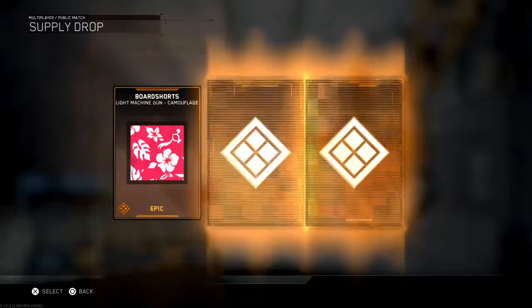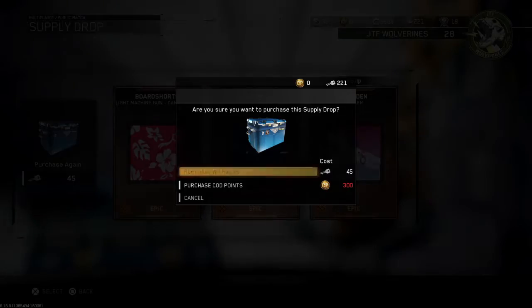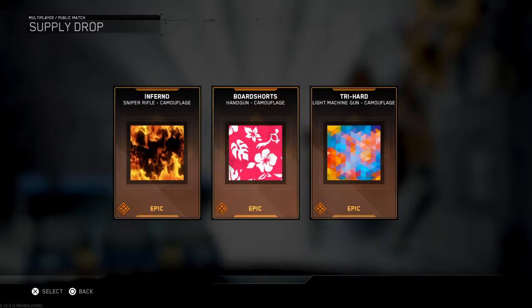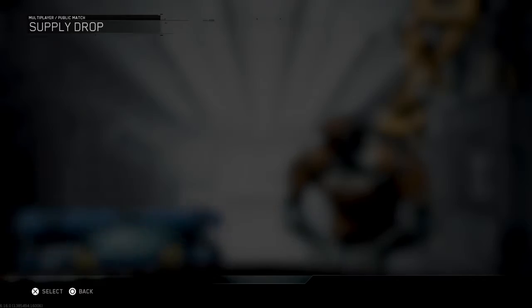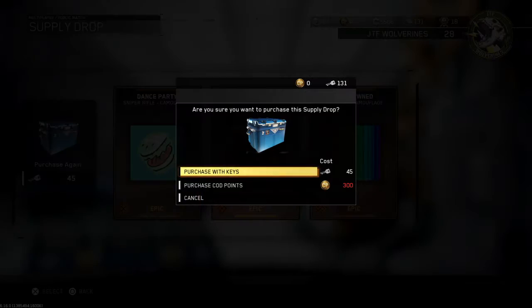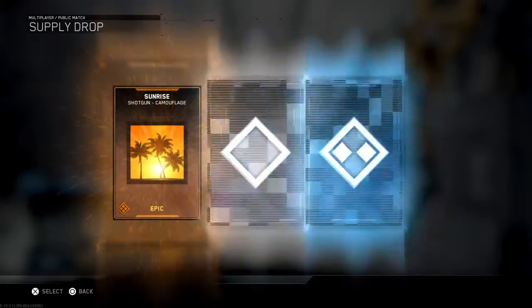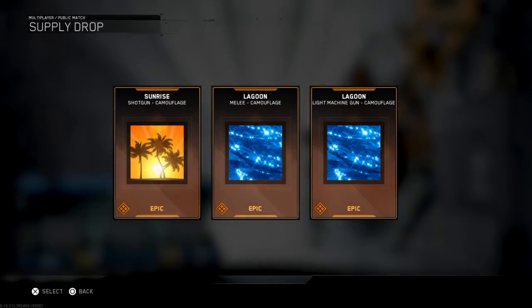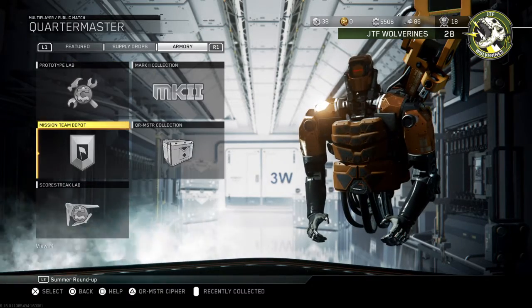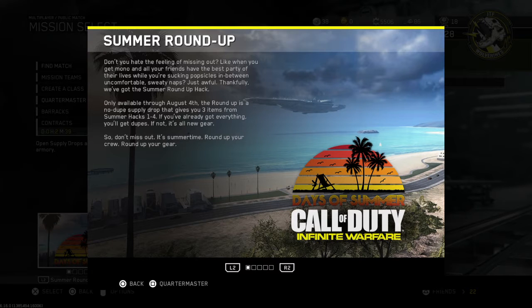I'm getting loads of epics so it's not too bad, and they're all camouflages. You can get one that is a gun, but the amount of camos available is just unbelievable. There's no limit, so pretty much — this is what it is: Summer Roundup. They're doing it so people can't miss out on things that have come out in the past, and it's only available until August 4th, so it literally only lasts three or four days.